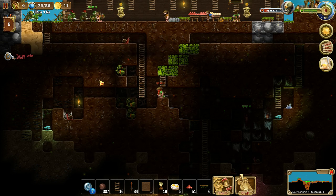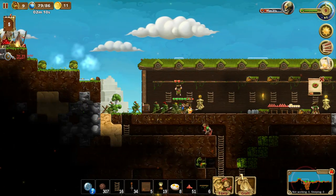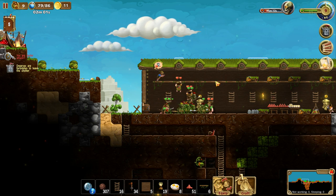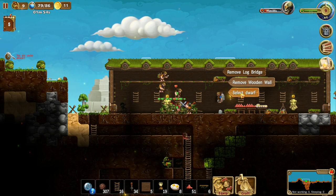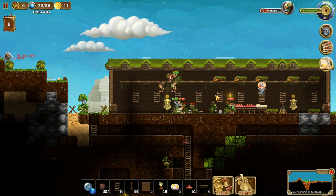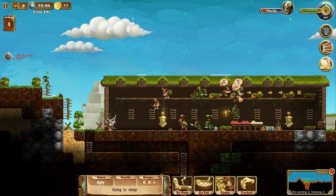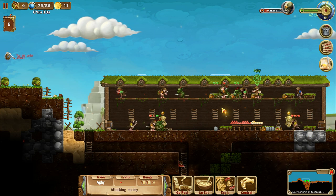I'm under attack again — these shadow creatures and goblins. All right, dwarves, lock it down. Please don't die. Don't freak out. Go to bed, take a rest — you're fine. Oh God, this is bad, this is really bad. Too many goblins. Just beat them to death.